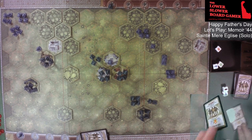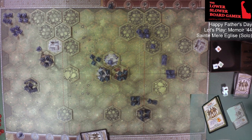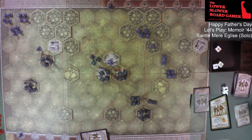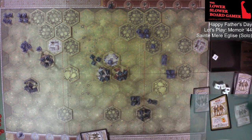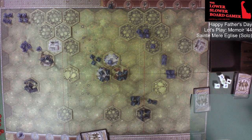Germans have 'Assault Order All Units in the Center' or 'Recon on the Right — draw two cards next time.' They might have to recon on the right this time. We're going to move them up one and fire into the town — three dice, they only get one die — and a hit. Nice shot, sniper.